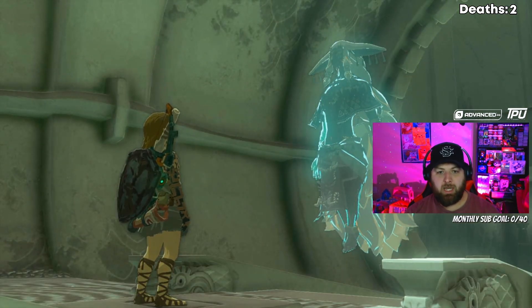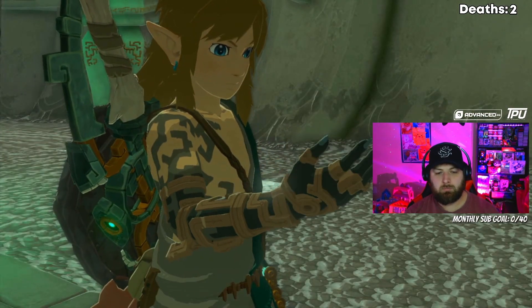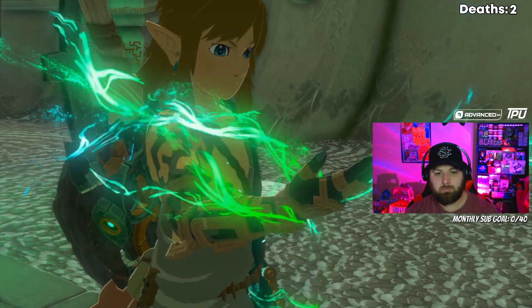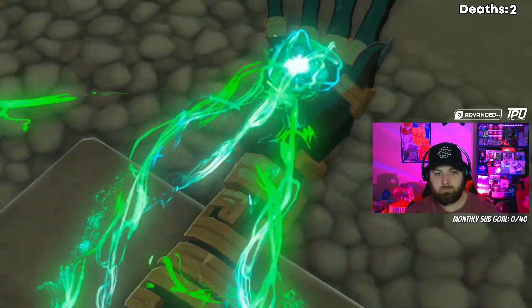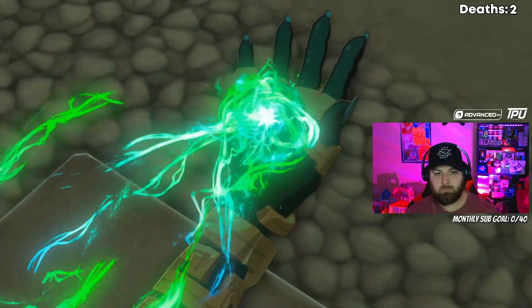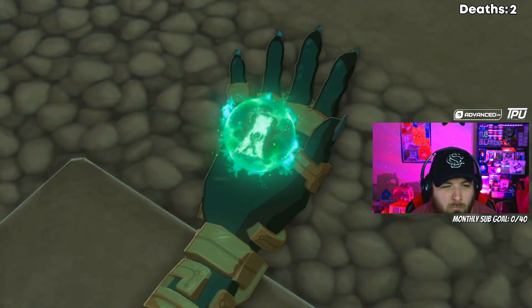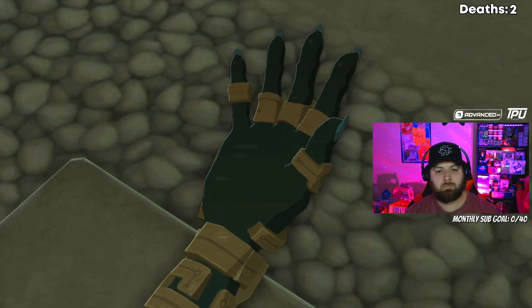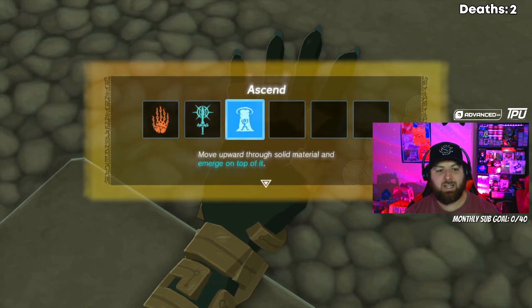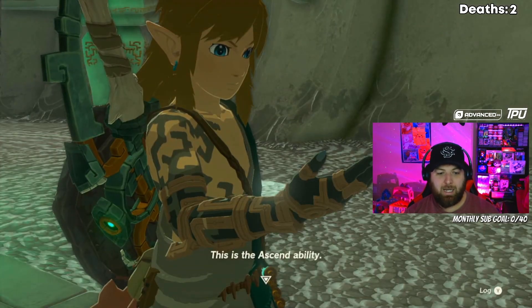What you gonna give me, daddy? What is that? Ascend — move upward through solid material and emerge on top of it. I like it.